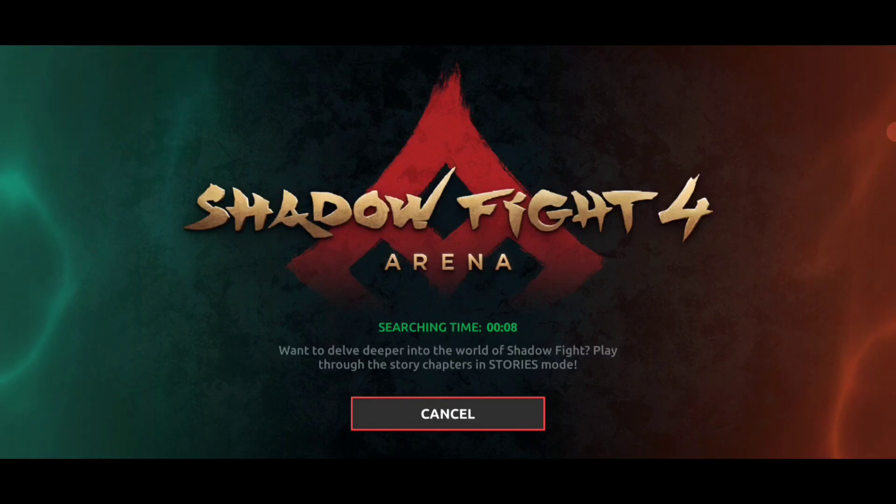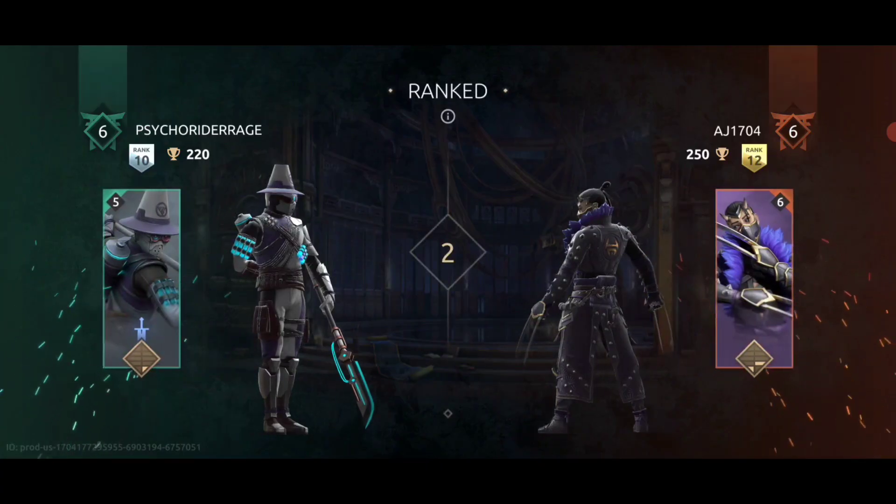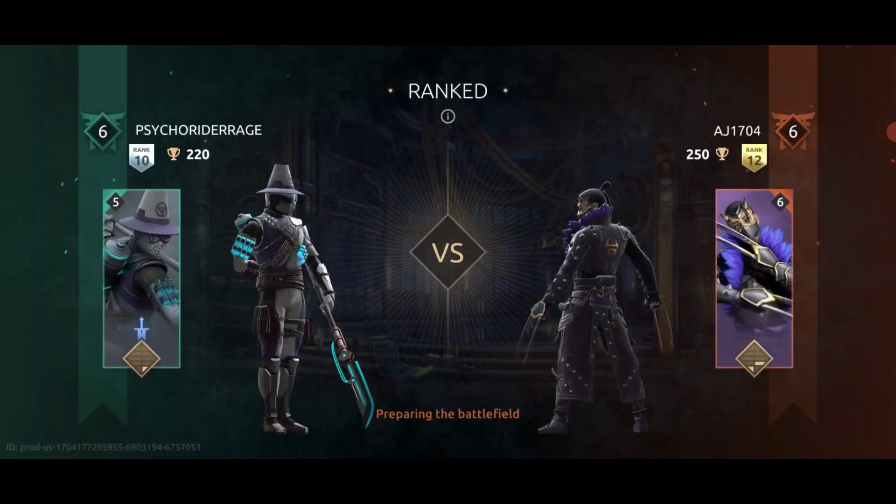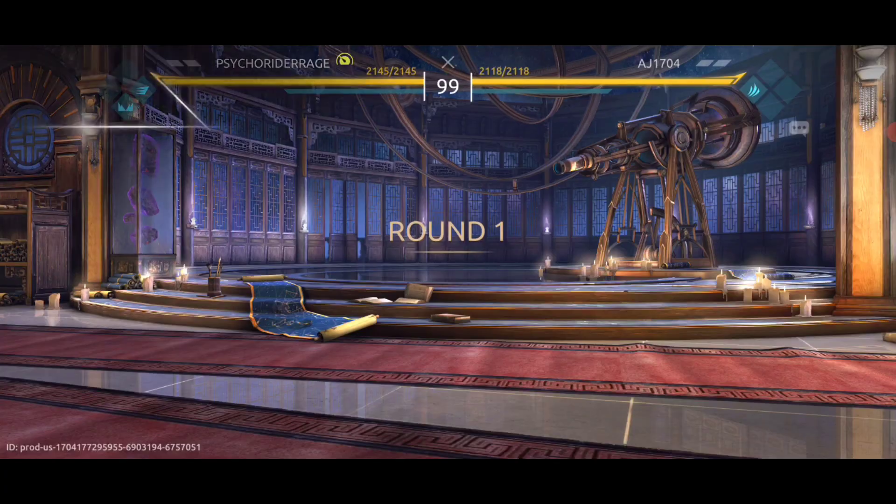His moves are very weird, so I'd rather go for his kick moves — his close combat kicks — and then his weapon. And throw my kunais as well, my ranged stuff.